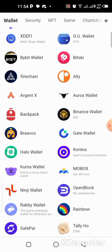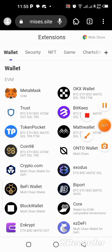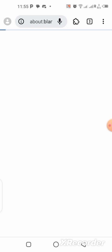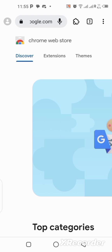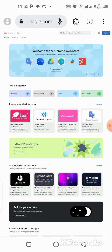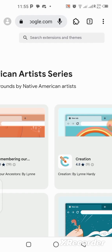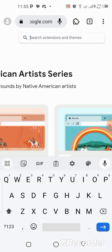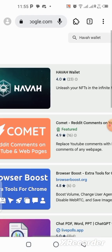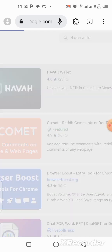Once you open the Mises application, you can notice there are whole lots of wallets you can use as extensions on this web browser. To get the Hover wallet, tap on 'Web Store' in the top right. Type 'Hover wallet' in the search box. Search it — it's going to bring results. You can see Hover wallet as number one, so tap on it and click on the Hover wallet.